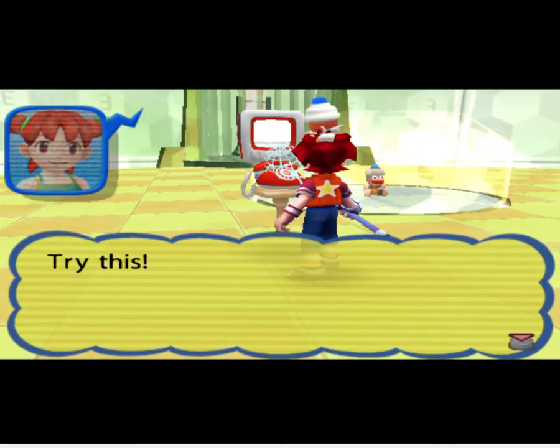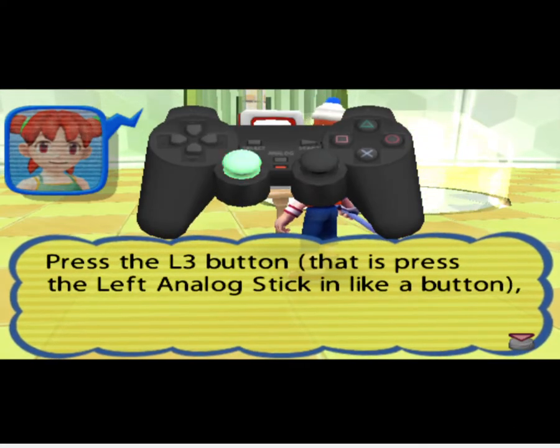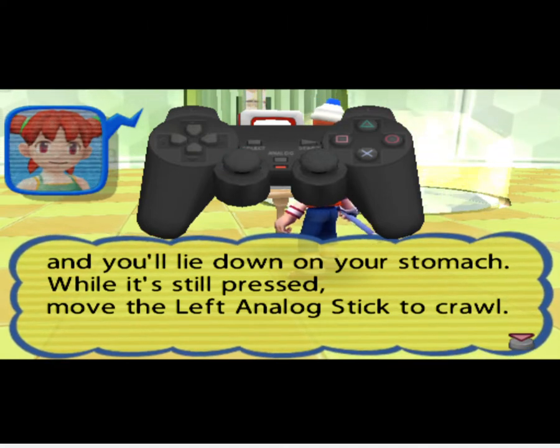Try this. Press the L3 button — that is, press the left analog stick — and you'll lie down on your stomach. While it's still pressed, move the left analog stick to crawl.